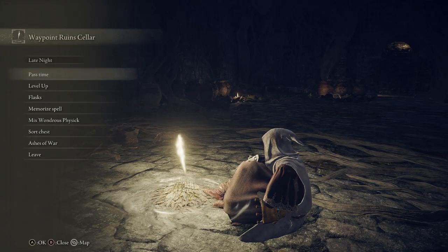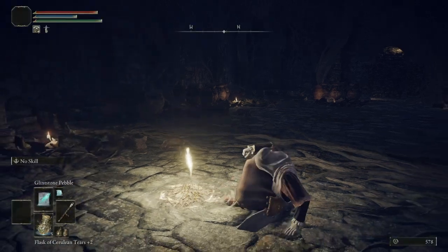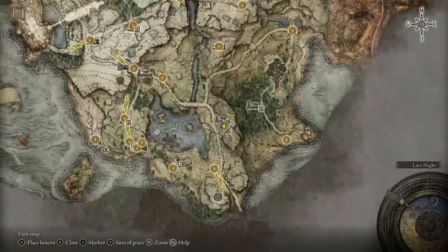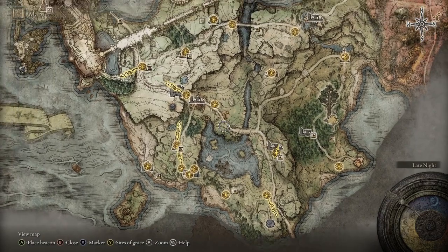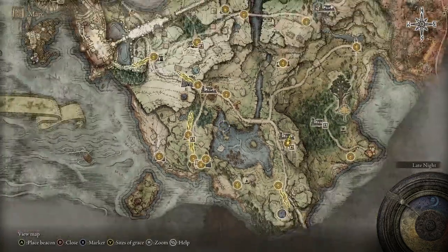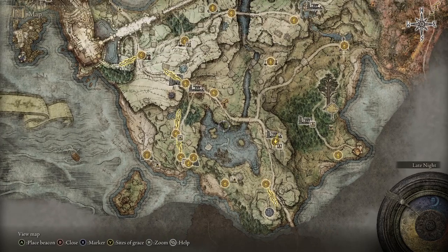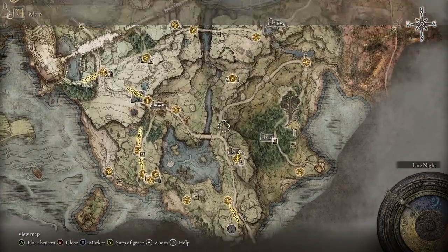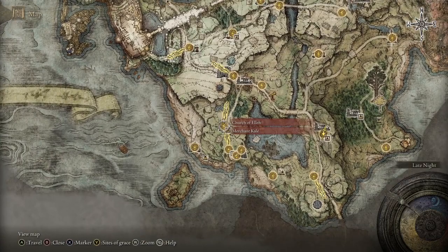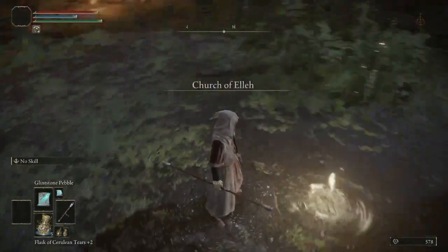Welcome back. We're on the wizard build inside the Waypoint Ruins Cellar at the site of grace. What we're going to do now is slowly backtrack through all of Limgrave and backfill as much as we can — all the little dungeons, catacombs, and so forth that we should have done earlier but needed to get leveled up first. The first thing is to go back to the Church of Ella and run almost straight north toward the gate.